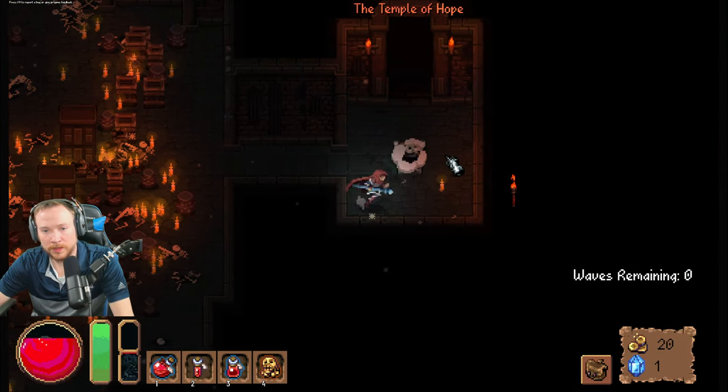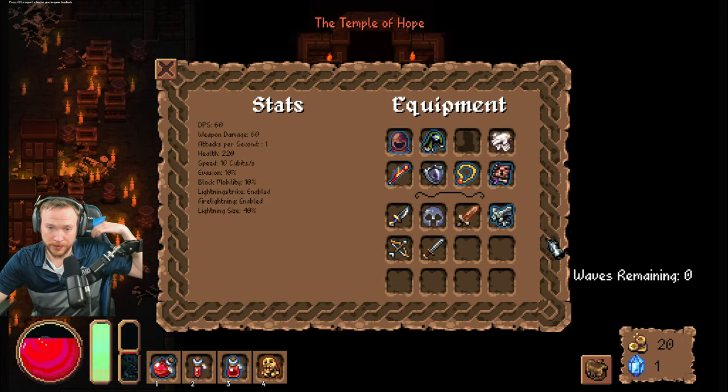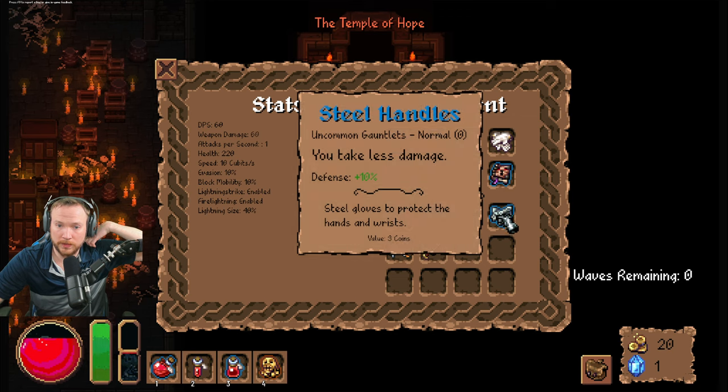Temple of Hope — where I pray to a statue. Steel handles: you're blue, you take less damage. I like taking less damage. Gauntlets — yeah, I'll do that.